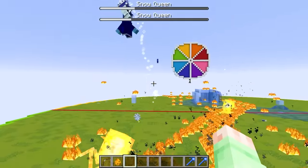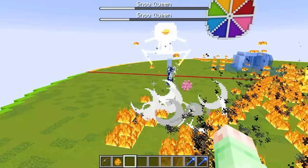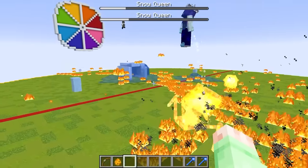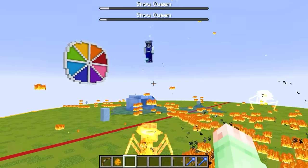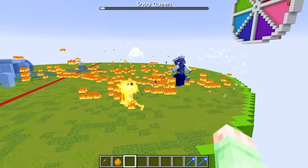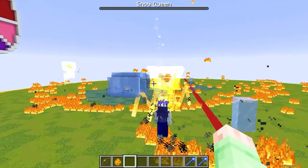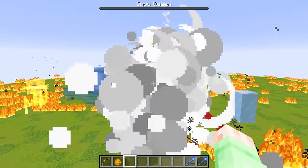My mobs can jump super high, so it's not even fair. Fire spiders, you got this! There's only one left. At this point there is only one left. We just have to do a little more damage and it's almost dead — literally just one more hit, you have a sliver of health, you stupid snow queen. Just die already. There we go.